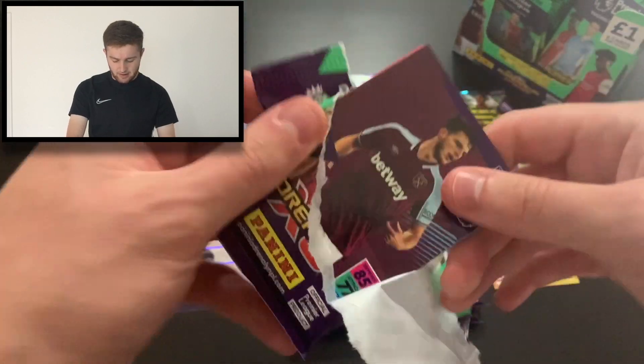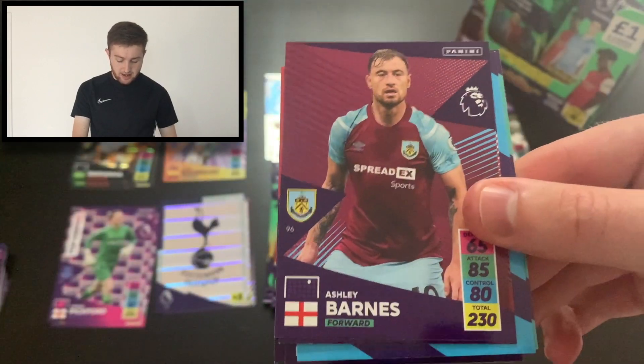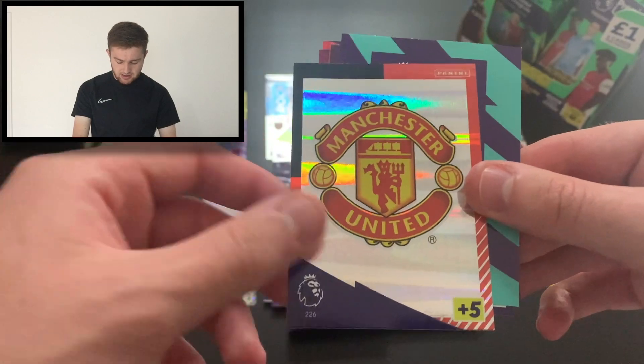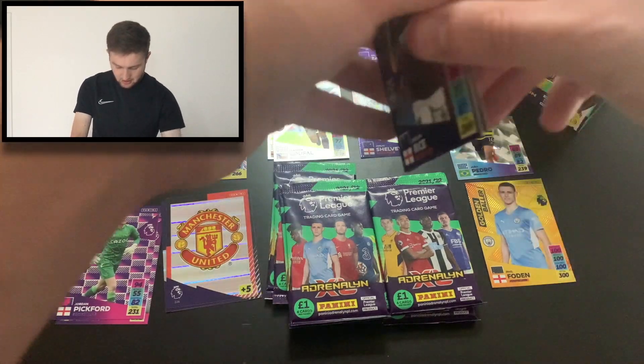There's a few base cards that we need, so we'll keep an eye out for those. We start this pack with West Ham's Declan Rice. We've then got Aubameyang, a code card, Ashley Barnes, Edinson Cavani, the United badge. And could this be Zaha? It is — it's Zaha Lightning! So our first Lightning card of the opening.